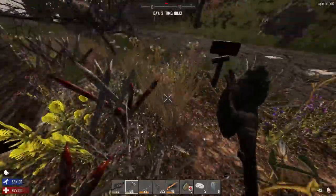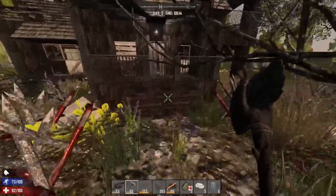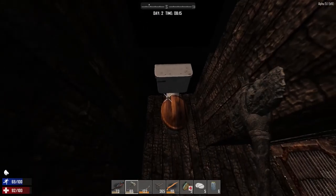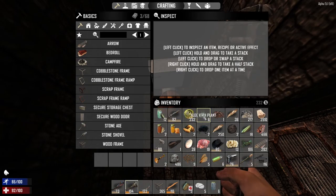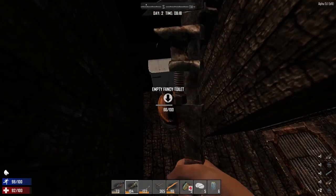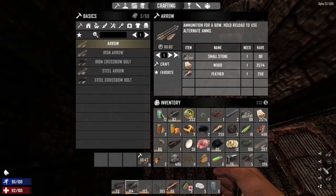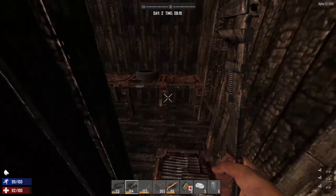What I'll also probably do is go into here and take apart the toilet. You can see I'm going to pop on this side — I got three pipes out of that. With that, I can make a forge. So this is how I get my forge.